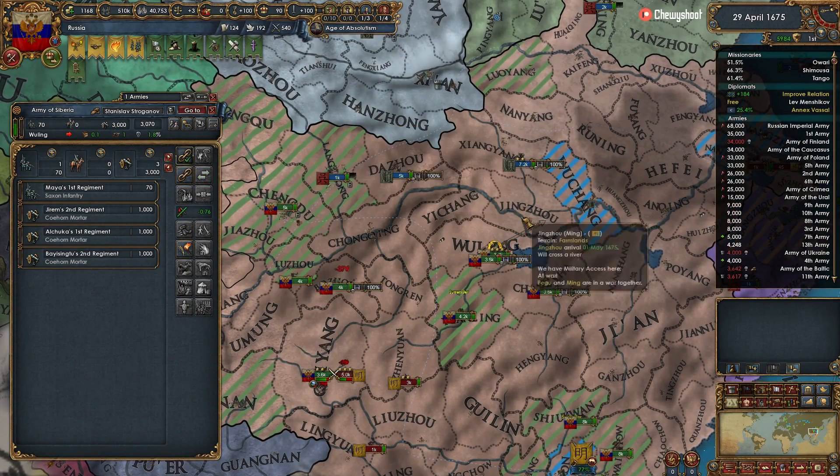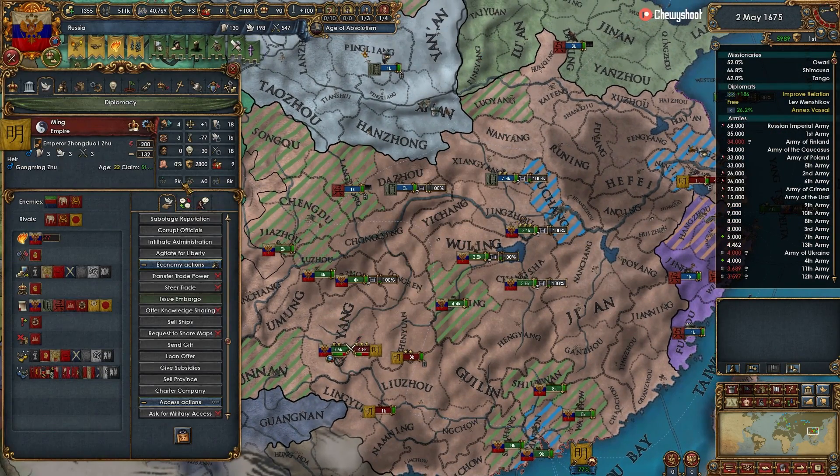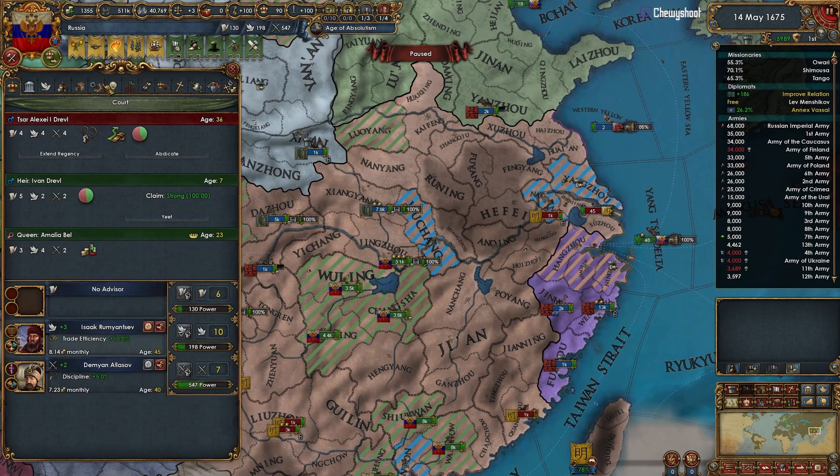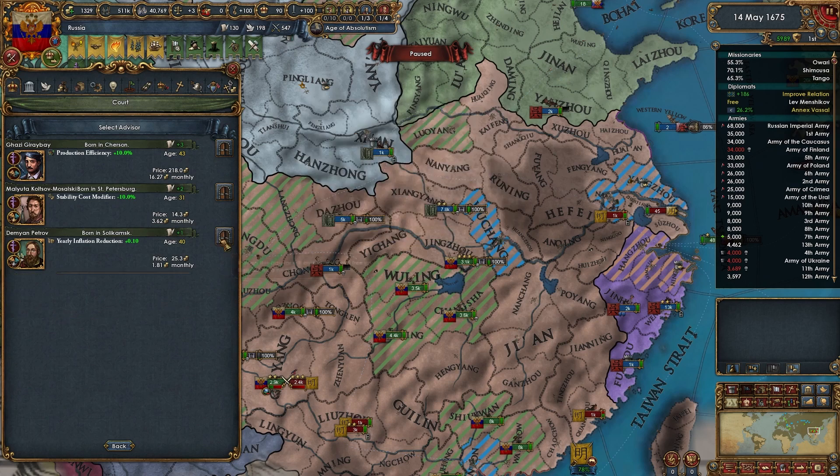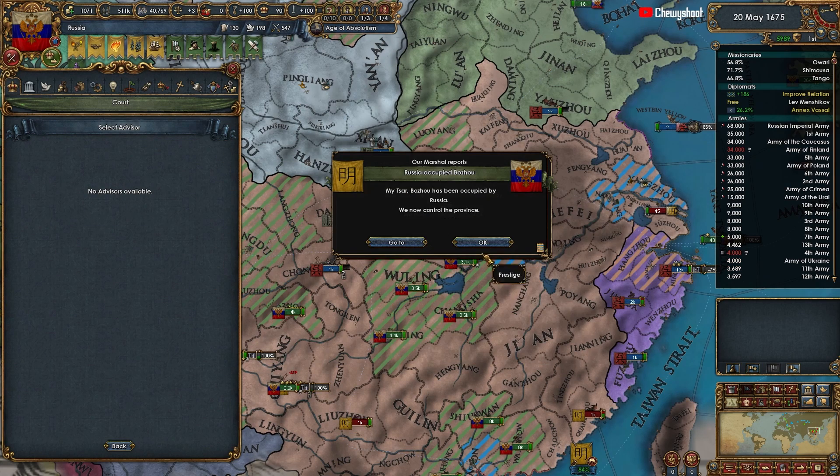There you go — Shun just went in and stack wiped them, easy enough. They have 9,000 men running around somewhere but they're running around out there. I would rather have a religious conversion general.